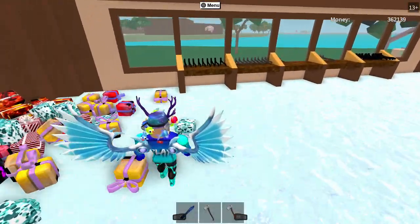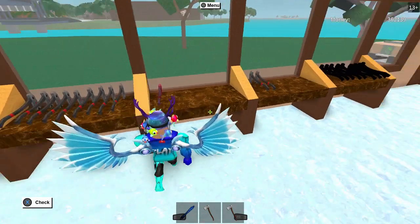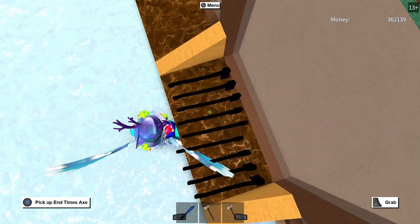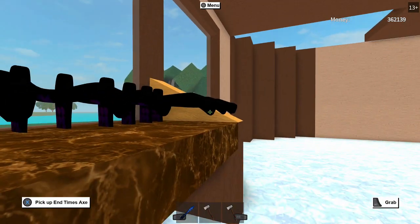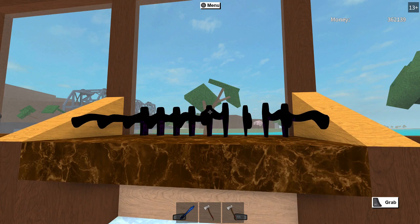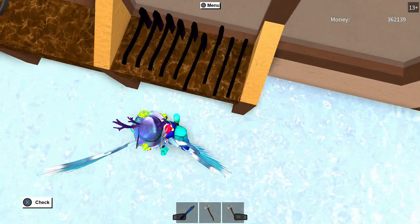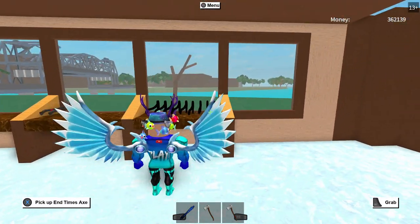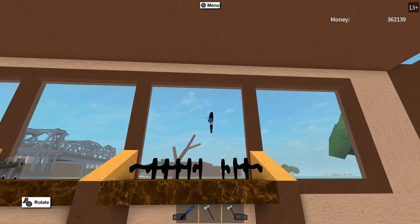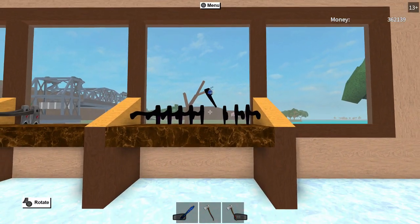If you guys have any ideas on how to make this look a little bit better, go ahead and let me know. One idea I have right away is to get more axes so it's actually filled up. This is not even at all, so let's try to adjust those. I think if we just tap them like this it'll fix them. Okay, that's not working — I think it's this axe right here. All right, let's just slide you forward — oh wait, go down, come on.